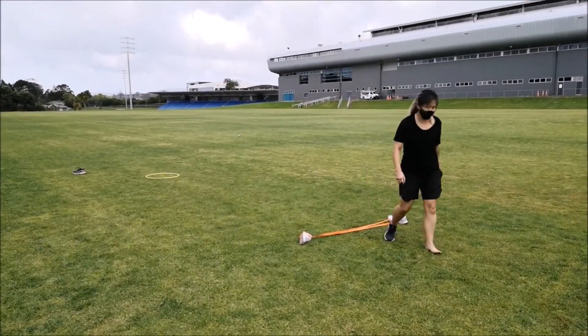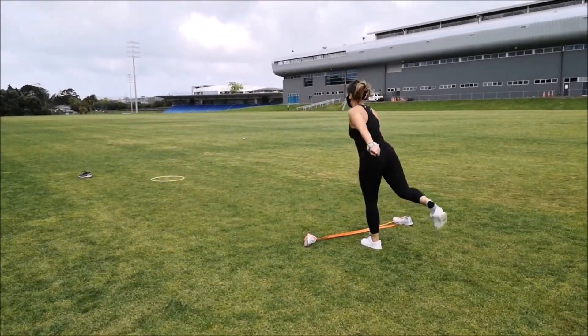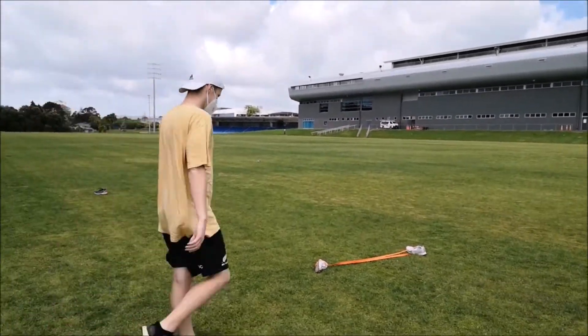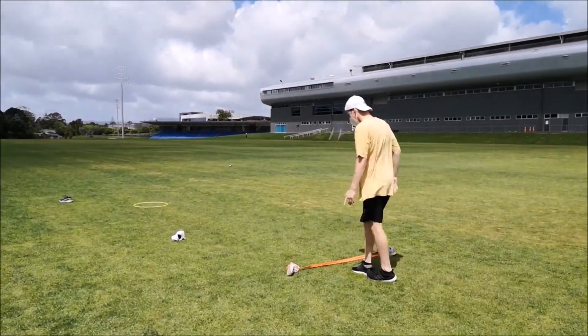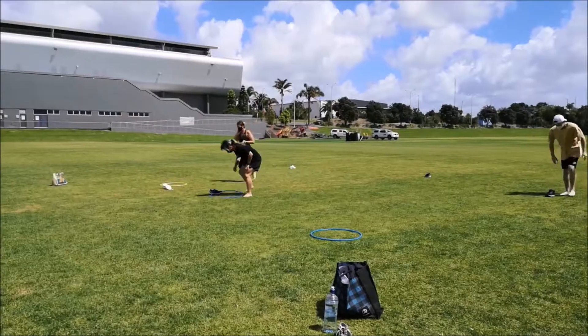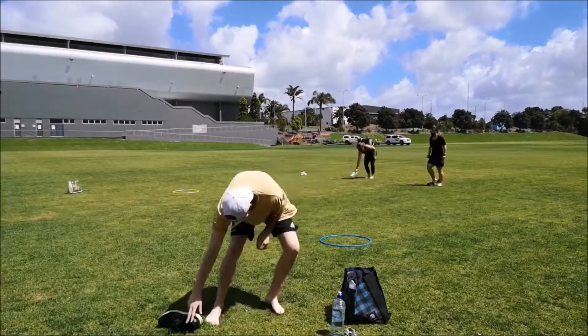Set up a target to aim for. You can use existing markings on the ground, draw a target using chalk — here we've just used a hula hoop. Take turns trying to get your shoe to land and stay inside the target. You can have a race using this game by having a target each and moving it further and further away each time you get the shoe in.